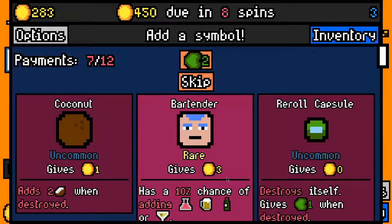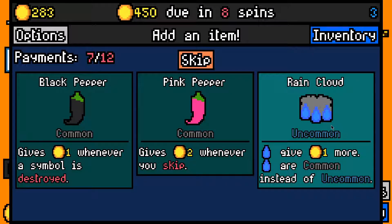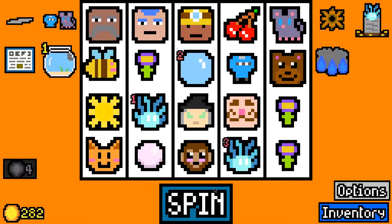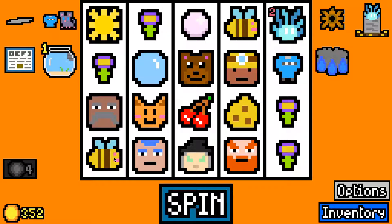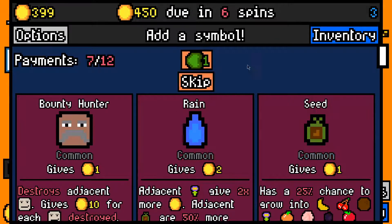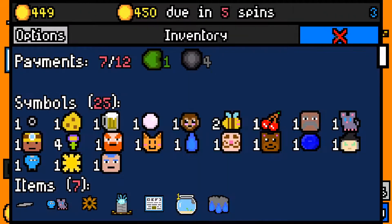How are we doing? We made 375 easily and we have 283 left over. So 450 due in eight spins. We could take a bartender — it gives three and a 10% chance of giving alcohol. We could take a rain cloud: raindrops give one more and rain is common instead of uncommon, and we are looking for rain. So it's tough because we're looking for suns which are rare, and also rain and bees which are both common. The question is would I take a hexatedium if it was offered — I think I probably would. There goes a rain — excellent. This is shaping up to be quite a nice flower build.